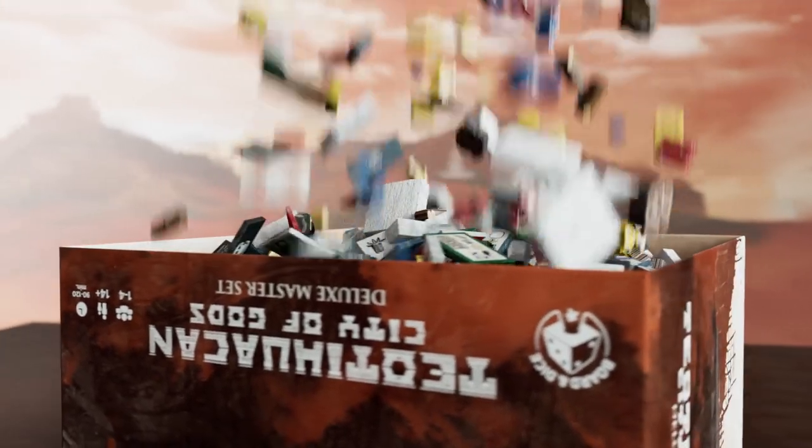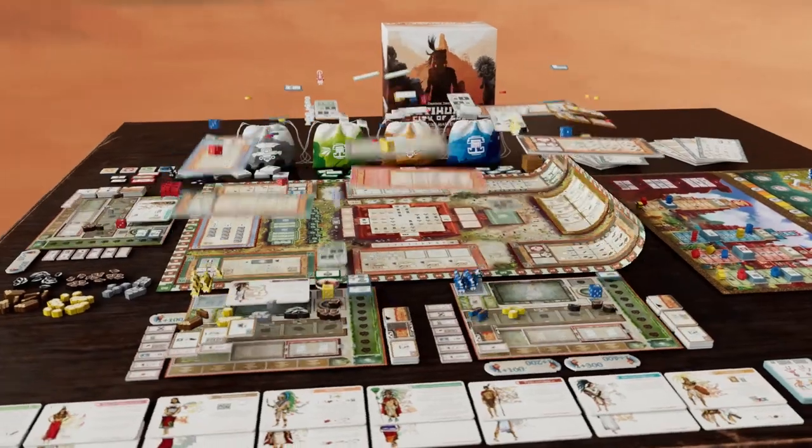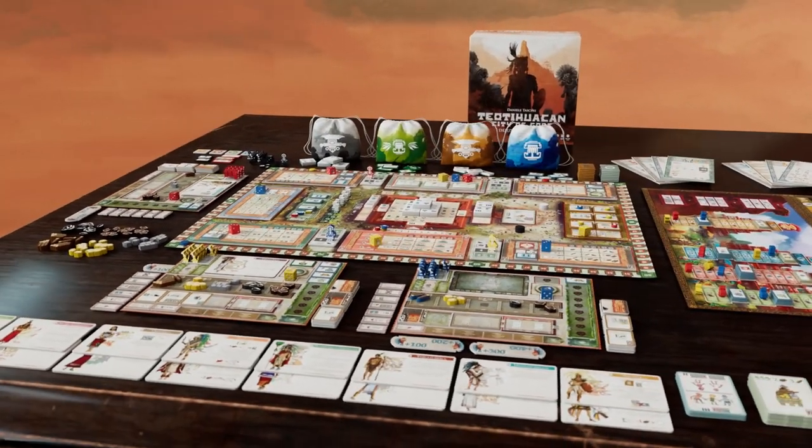You're an avid fan? We love you. Get yourself just the box and all the upgraded components. Fancy a carpet? We have mats for all the boards — mainboard, sideboards, player boards.